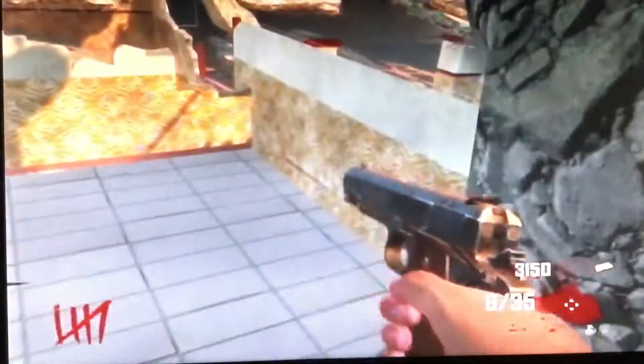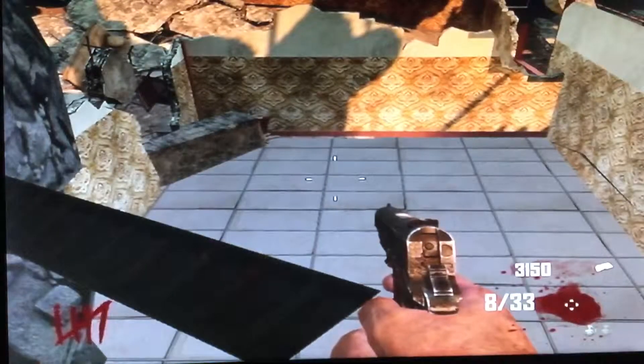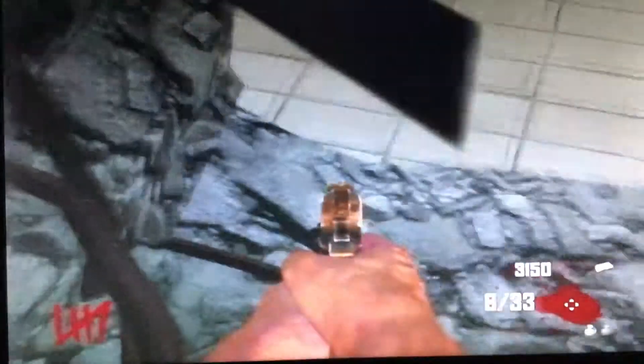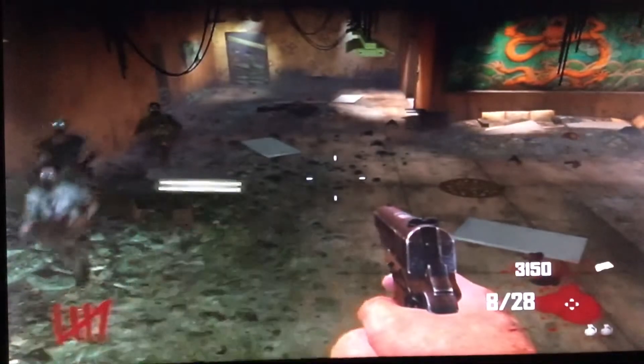One more thing: in the boss round, those crawlers could get you from out there — they spawn out there. If possible, run and go get some claymores and set them right here, so when the boss round spawns they'll just die when they try to get through here. Because they will push you out once they try to come through. I hope you like this glitch. Have a good day.